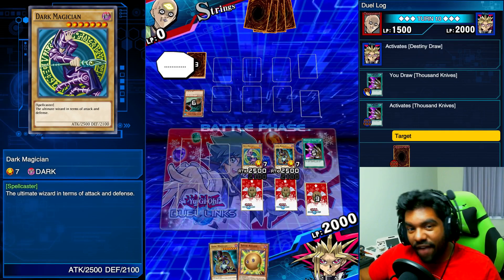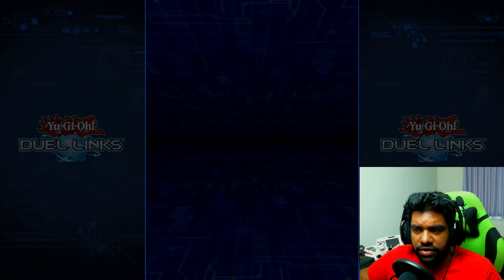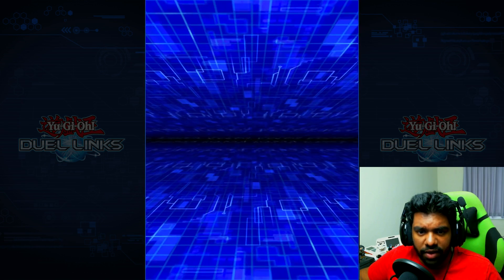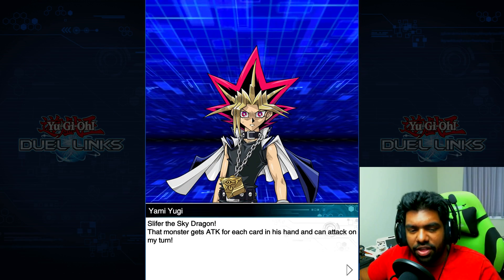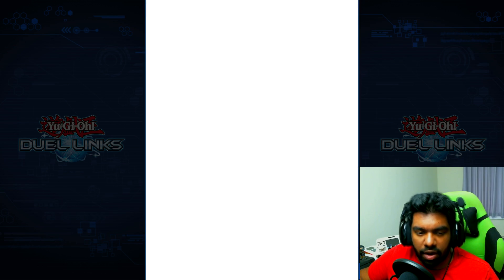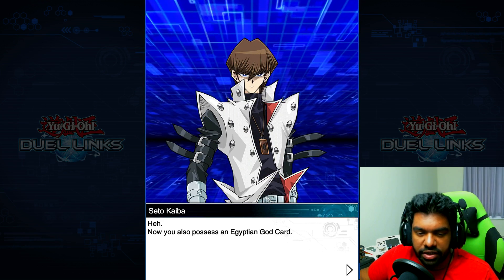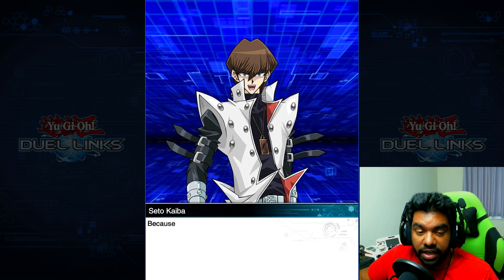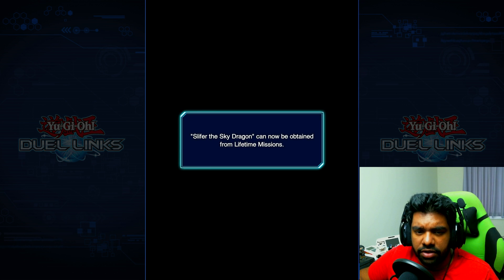We beat him, which means we're going to get Slifer the Sky Dragon! In case you're curious, it's my favorite of the god cards — I think it's an absolute badass. Its ability is really good, it's not the best but still really good. Slifer's attack increases for each card in the opponent's hand, and can attack on the same turn. Yugi forced Strings to draw until he loses and gets the god card. Kaiba's really happy and apparently there's a Yu-Bell teaser as well.